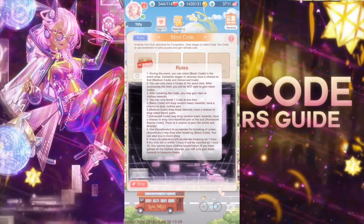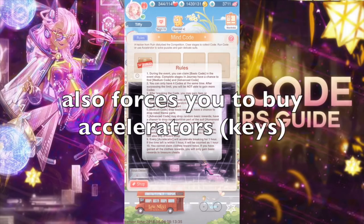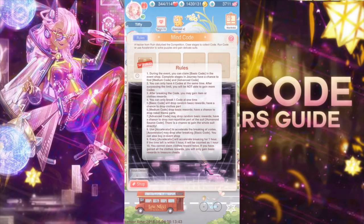I think the four-code limit is just to prevent you from using a thousand stamina at once and spamming stages. It's a bit annoying but I think it makes the game slower paced. After breaking the code you may gain item or clothes rewards. You can only break one code at a time, which is also very annoying.